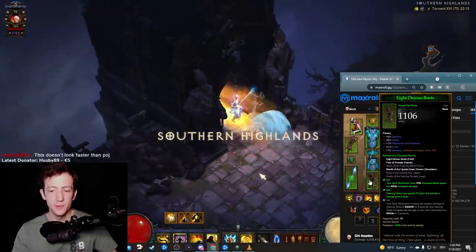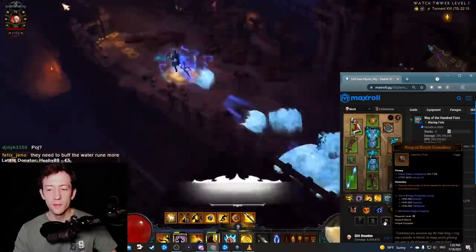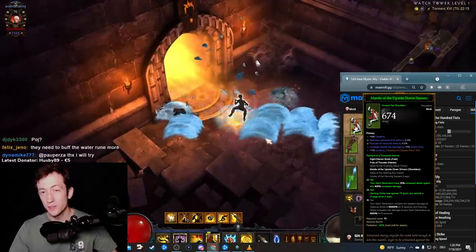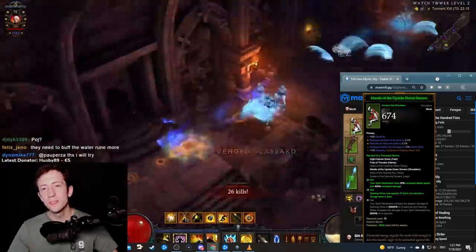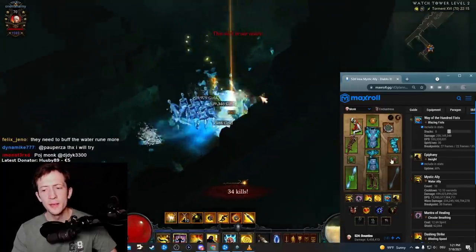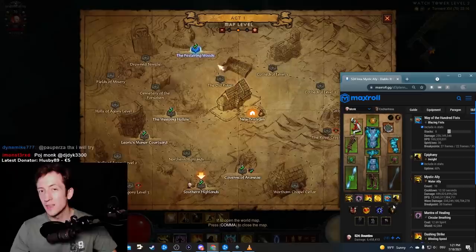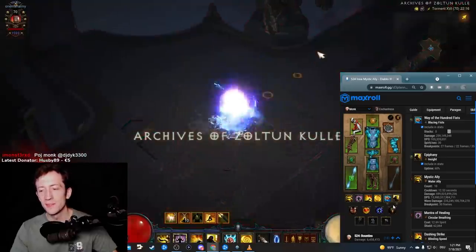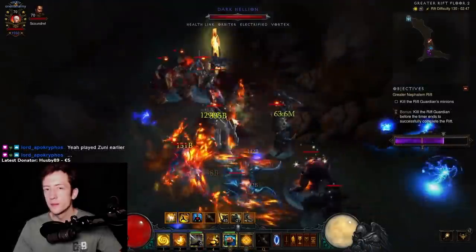A quick look at the Bounty Setup — I already have a dedicated guide for this. You use the Winger Void Gauntlets to combine the Inner six-piece with the Raiment four-piece, allowing you to infinitely dash around as long as you have enough spirit. You stack as much cooldown reduction and resource cost reduction as possible. This is a T16 setup so you don't need many damage stats — you just blast through bounties with the water allies. It's a very cool, simple, extremely mobile setup that doesn't need any gear swapping, though it is a little bit squishy.